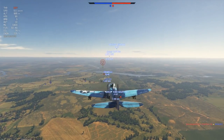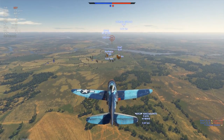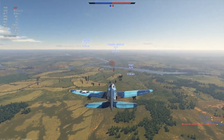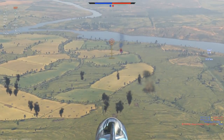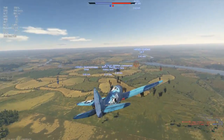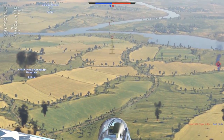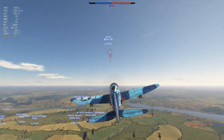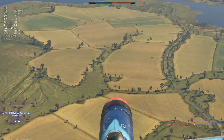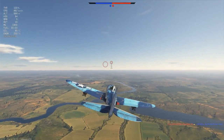Here we go — two 1000-pound bombs, one 500-pound bomb, and ten HVAR rockets. Hopefully we can isolate real players and not bomb AIs. Those all look like AIs. Let's head back to where we were. We've got an enemy plane up — looks like a 109. There's a big tank going in the middle of the map — it's a Ferdinand.